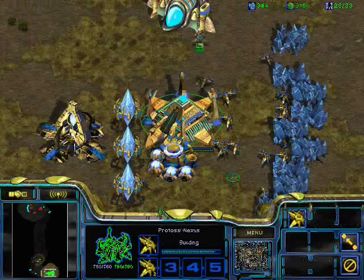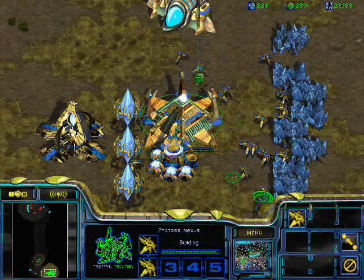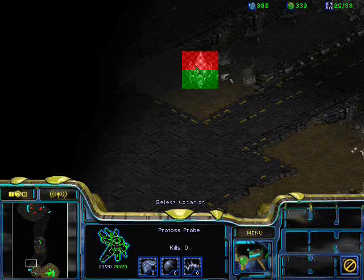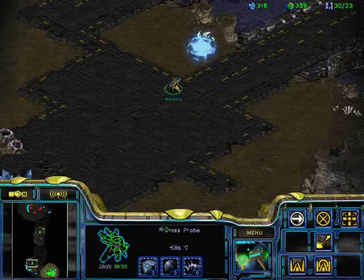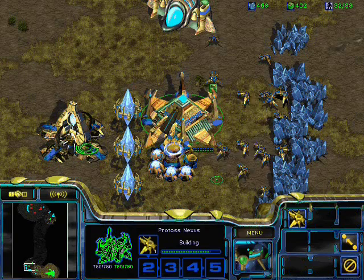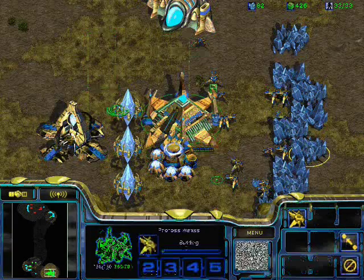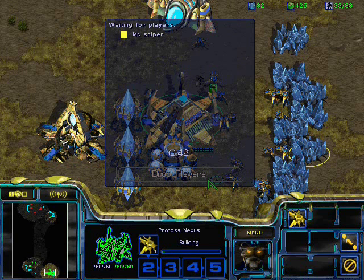Once I have my fourth goon ready to build, I'm going to go ahead and expand. I can tell from the fact he's building a bunker — he's pretty bad. If he's building a bunker, it pretty much says he's not intending to be aggressive at all, so I feel comfortable expanding here. What I'm going to do with those goons is go harass the wall. You want to try to kill the supply depots, kill marines there, and you can pretty much harass until his siege mode kicks in, and then you've got to back off. Don't be too overzealous — you've only got one gate's worth of goons, so losing a goon is a big deal. Do what harass you can without losing goons.